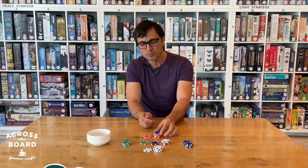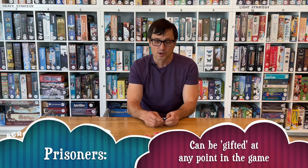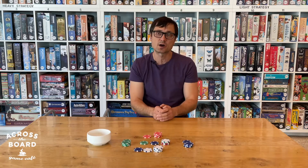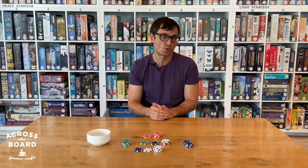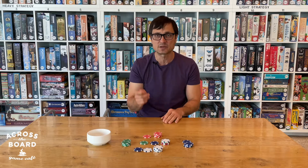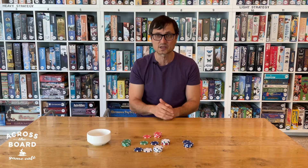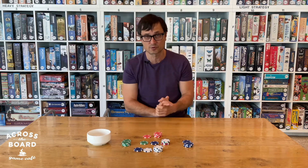Conversely, at any point in time you can take a prisoner and give it to someone else. So I can give this to white player at any point in time — maybe to secure a move in the future, maybe so they'll do something for me right now, maybe just so they'll like me more later in the game. Those are all options. So prisoners can at any time be given to someone else or be eliminated from the game, essentially killed off. You can't do those things with your chips of your starting color, only with prisoners.